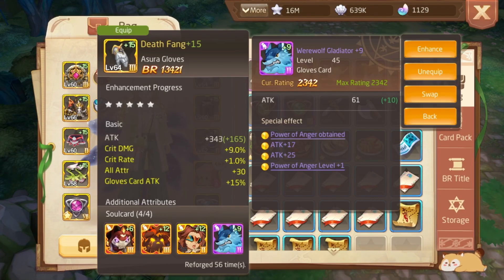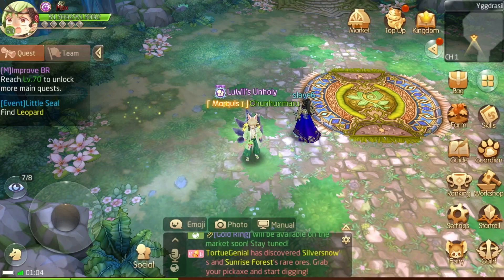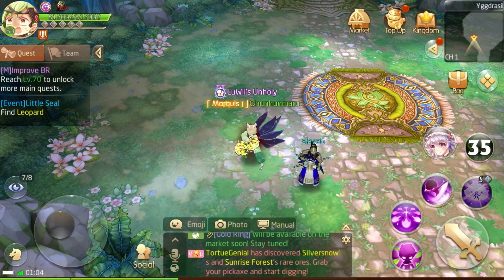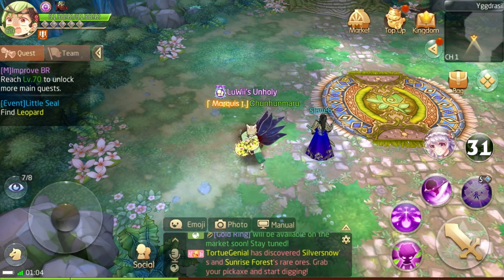The next thing is the purple gloves card. This card is so overpowered and many people don't use it just because it doesn't give much battle record. But if you look at the effects, it increases our attack and lifesteal percentage for some seconds. A 5% attack bonus is not low — it's like having max rating on three Dexter cards. And the lifesteal effect helps me survive in PvE.